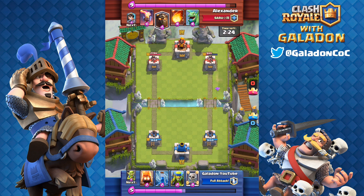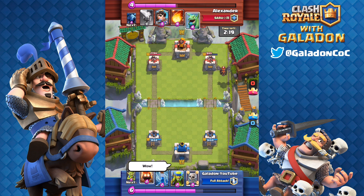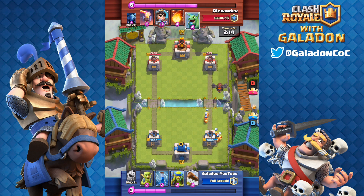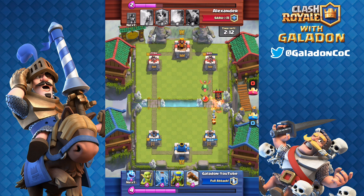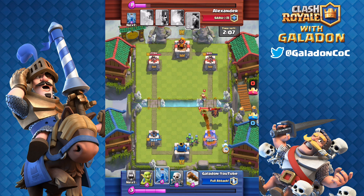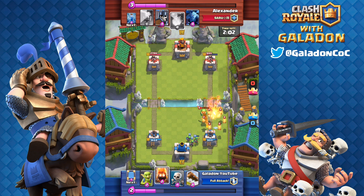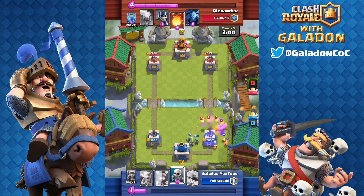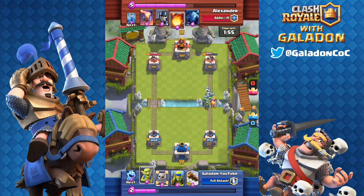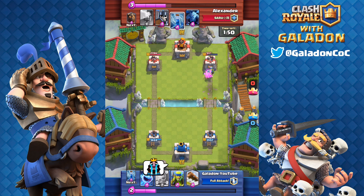He decides not to use the fireball, and that is a lot of damage on the tower — suddenly looking really good. I'm really surprised my opponent didn't drop that fireball on that entire group right there. Now here comes the lava hound, so we are going to mirror fire spirits — one, two, three, four, five, six fire spirits jumping onto that lava hound's back — and that works out. But again we're going to take a lot of damage. Princess and dragon — luckily, being that much higher level, I am able to zap the princess out of existence.